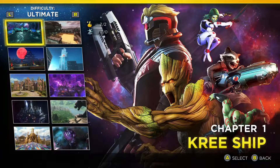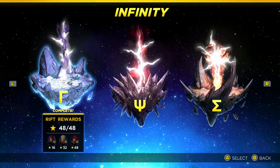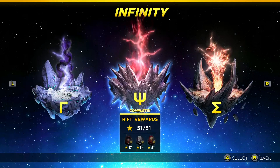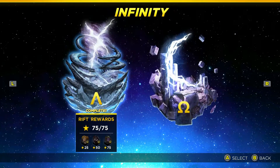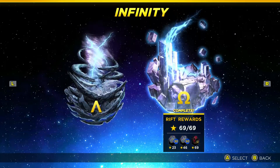Superior and Ultimate come with 5 different rift sections. These are Gamma, Psi, Sigma, Lambda, and Omega as your final rift.